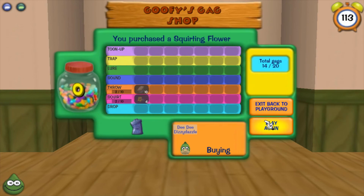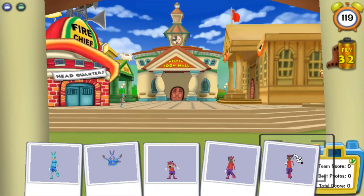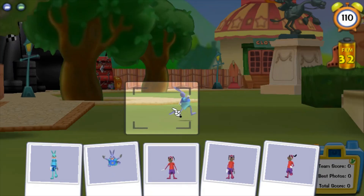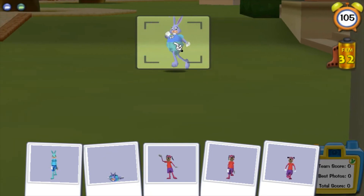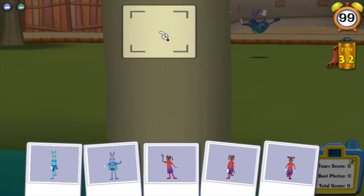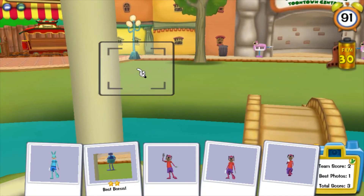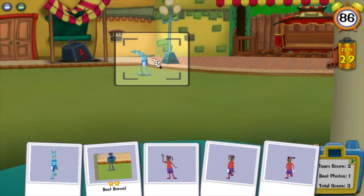I don't remember how to play this one — oops, figured it out. Fall, fall, fall — do it, fall! So we need him to do whatever action is shown at the bottom of the screen. We need this dog — oh no, I just missed it.